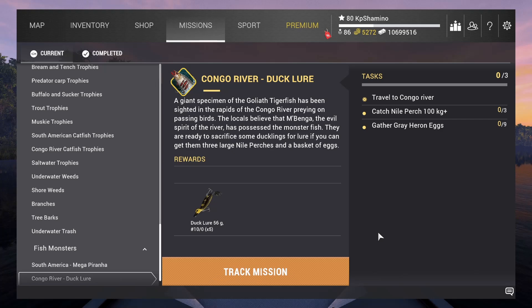It's not the Nile Perch, it's the Goliath Tiger Fish — that is going to be the monster fish. So what do you need to do at the start? I need to catch a Nile Perch that is 100 kilograms, I need to gather gray heron eggs, and then we are going to make a duck lure. How cool is this duck lure, by the way? It's 56 grams.